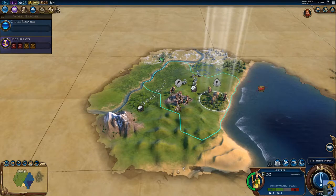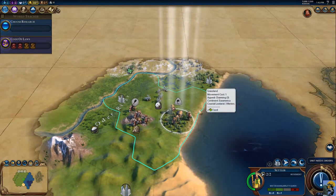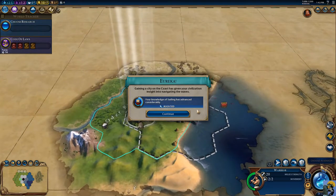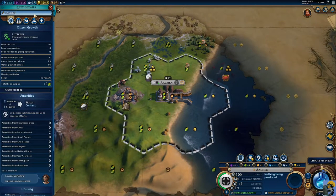A unit needs orders — settler, why don't you found the city? Do I want to remove the woods? Not a problem, do it. We keep a wary eye on the nearby river so we get a bonus — there's a river that can flood above us. Gaining a city on the coast gives us a boost to sailing. I am going to rename this city.